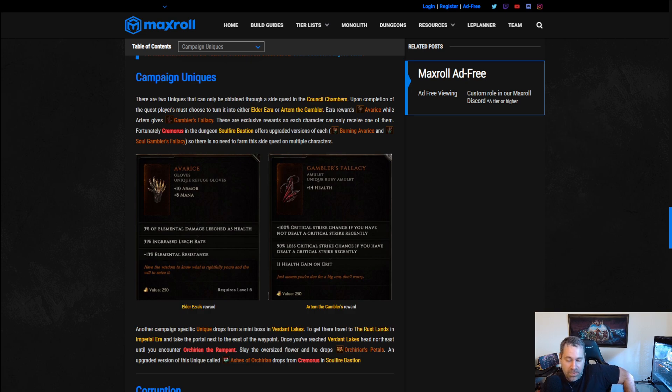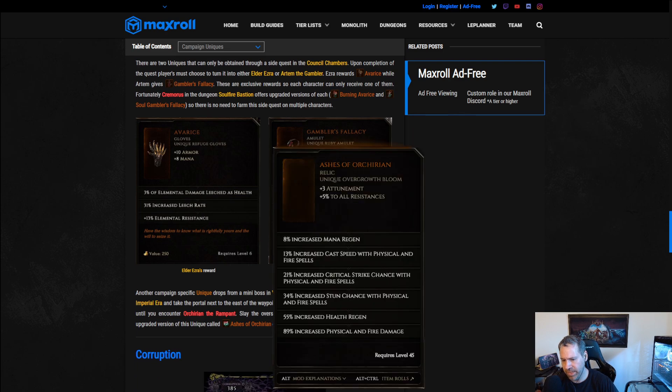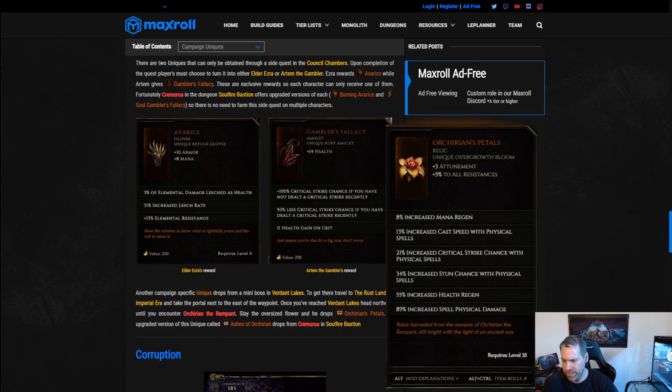There's also a third special item from an area called the Verdant Lakes, where a mini-boss — Orcurian the Rampant — is guaranteed to drop Orcurian's Petals, a spellblade item. He also has an upgraded version called Ashes of Orcurian. Since there are upgraded versions that can be farmed, you don't need to repeatedly farm these campaign-adjacent sources — just grab them if they're worth your time while passing through.